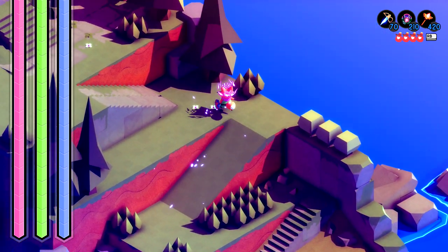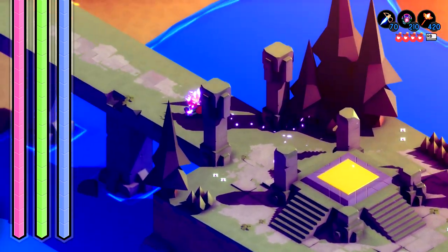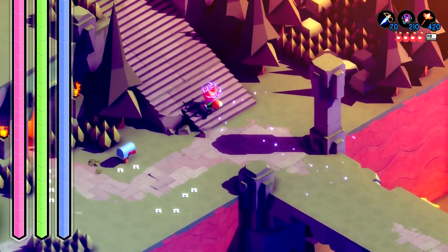It's going to be located in the forest. If you already have the fast travel station unlocked there, feel free to just teleport there. If not, we're going to show you the manual way to get there.